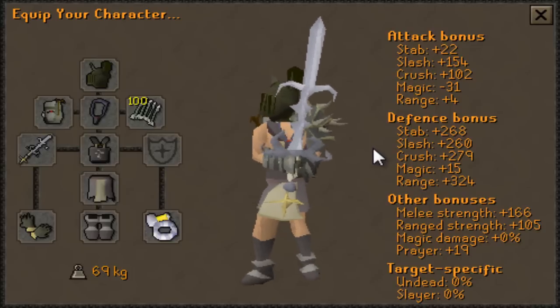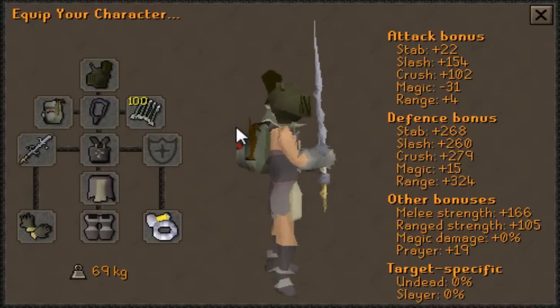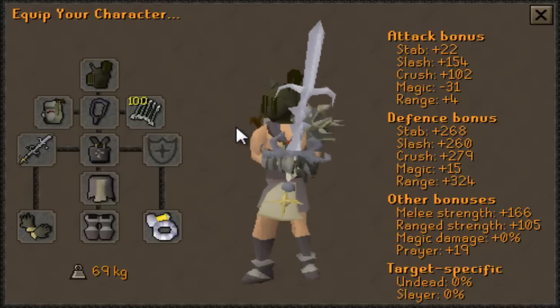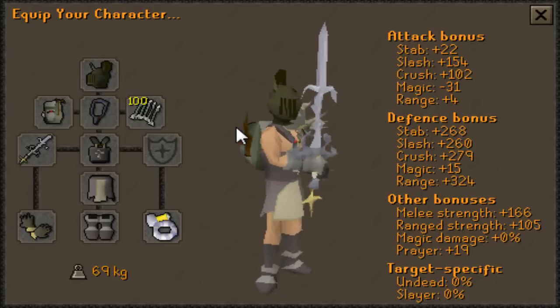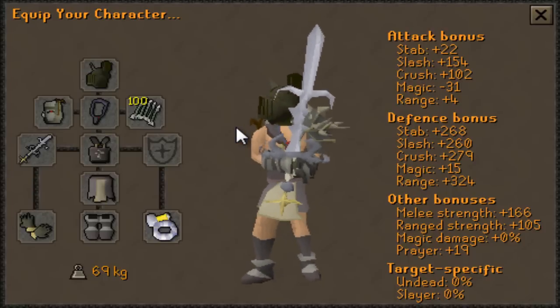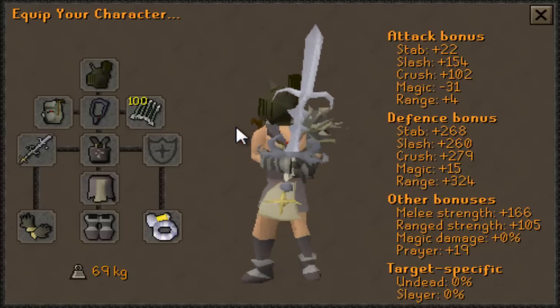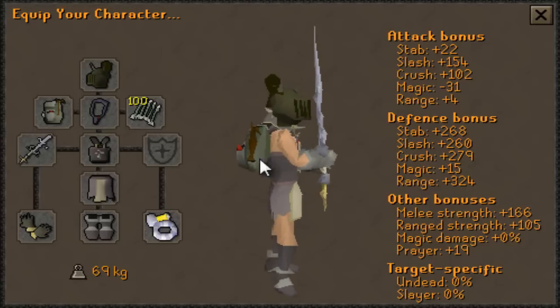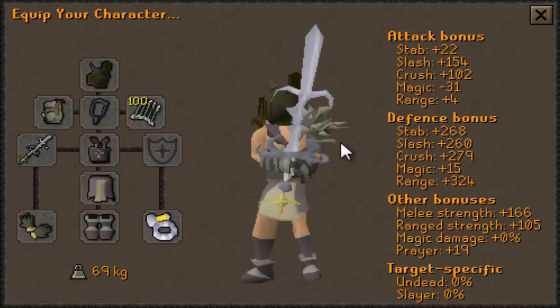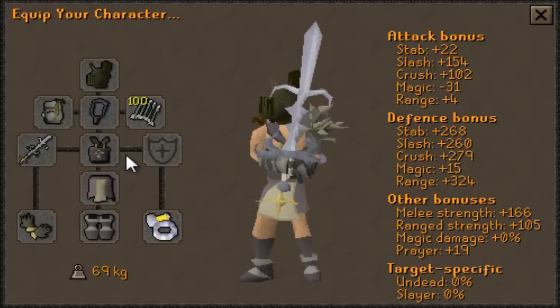The main idea is to maximize your range defense, and believe it or not, Bandos actually has higher range defense than Barrows armor. If you have Bandos it's very good here. If you don't have Bandos, replace it with Torags — Torags has almost the same defense and is a great replacement. A godsword is very good here because the Calphite Queen is weak to crush. If you don't have a godsword, you can probably stick with full Verac's for the melee portion — even though it's not praying melee, it'll still work very well.